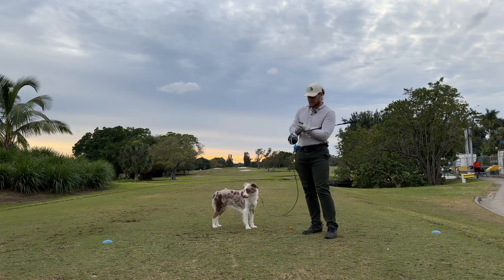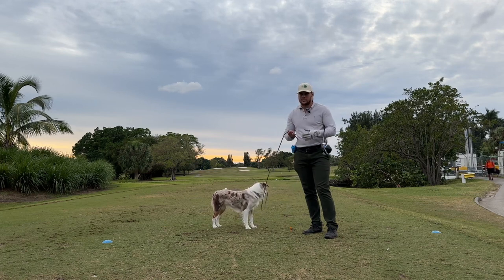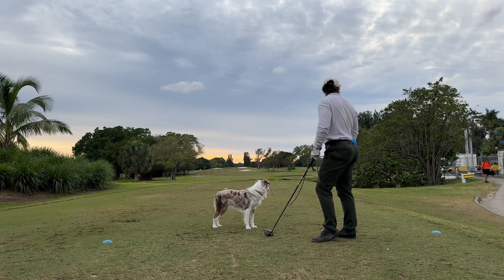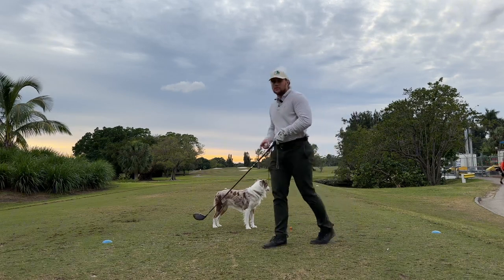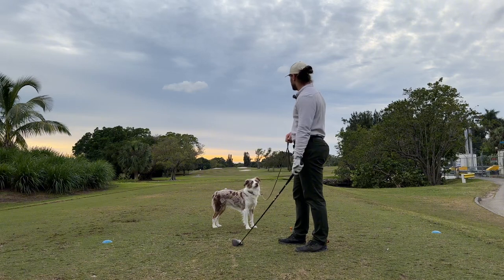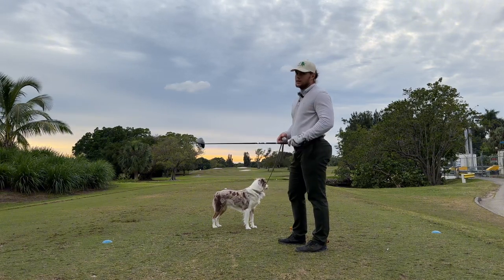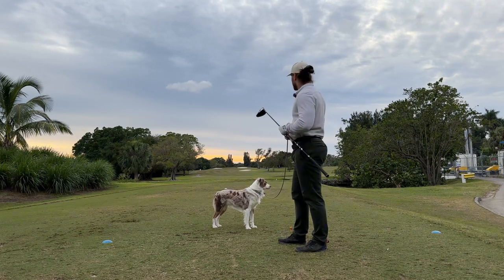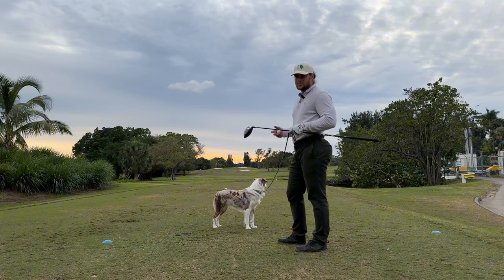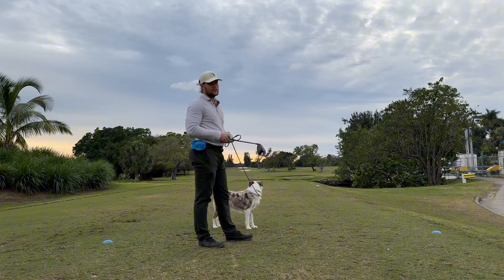So on hole three, I wouldn't usually hit driver here, but you guys want to see Sky teed up, so I'm going to hit driver. We've got a par four, 350 yards long, dead straight. There's three bunkers — two greenside bunkers and then one fairway bunker. The fairway bunker isn't really going to come into play, but the greenside bunkers might. There's trees on the left and right is pretty wide open. So if I'm going to miss it, I'm going to want to miss right.